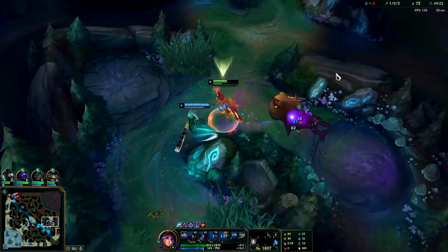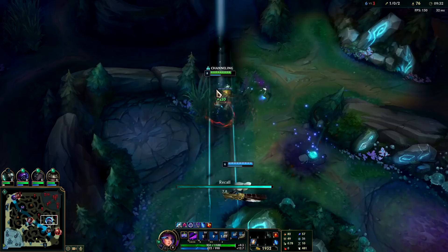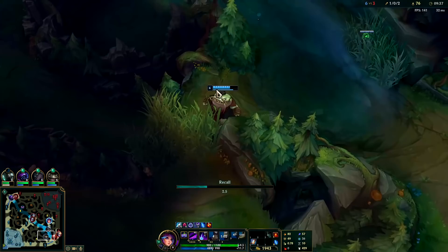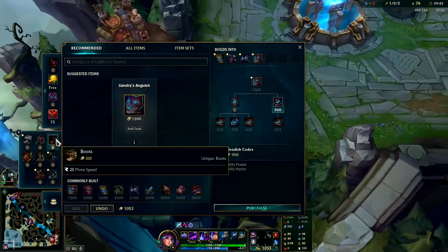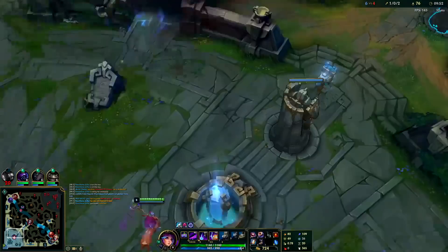The cool thing about Lilia is even if you're really deep in their jungle, as long as you have all five prance stacks up, no one can really catch you unless it's something crazy fast like Rammus with Ghost or Hecarim with Ghost — then they can normally catch up. We'll pick up a Dark Seal since we can't really afford a full item. Let's go bowling down this lane.